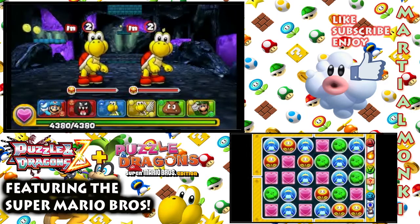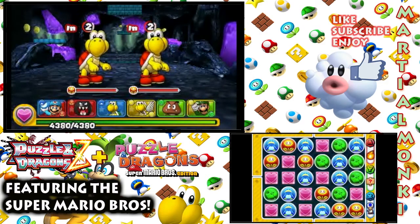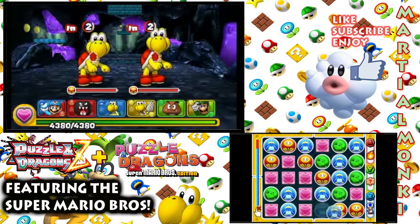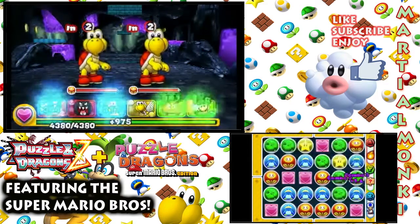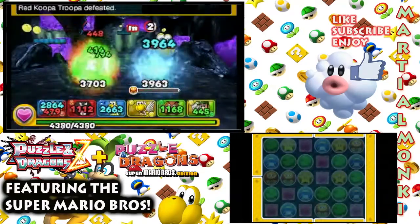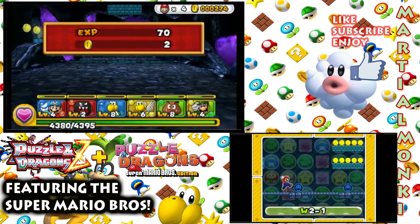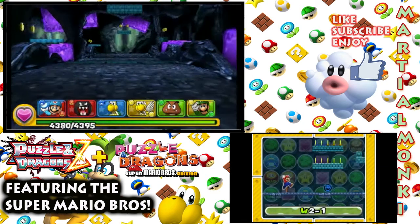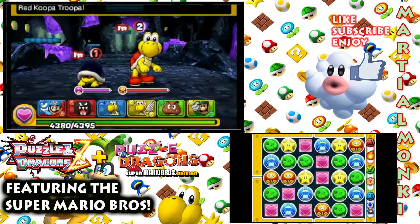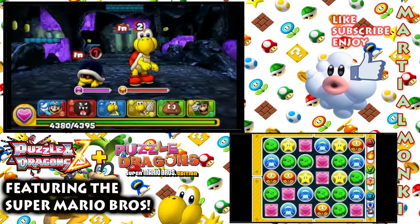We've got two red Koopas here - they're going to be weak to water. Let's see what we can come up with. Not bad at all, definitely enough to take at least one down - hopefully both. And yes, both! Pretty solid team so far. I'm not really sure if Ice Mario is benefiting us or not, but he looks really awesome so I'm happy enough with his look in our team right now. One more obstacle and then we should be on the boss battle. So each level does have a boss battle when you head into a castle or if you're on the last level of the world, but these ones are pretty much just ordinary - still a lot of fun though, it can be a bit of a challenge.